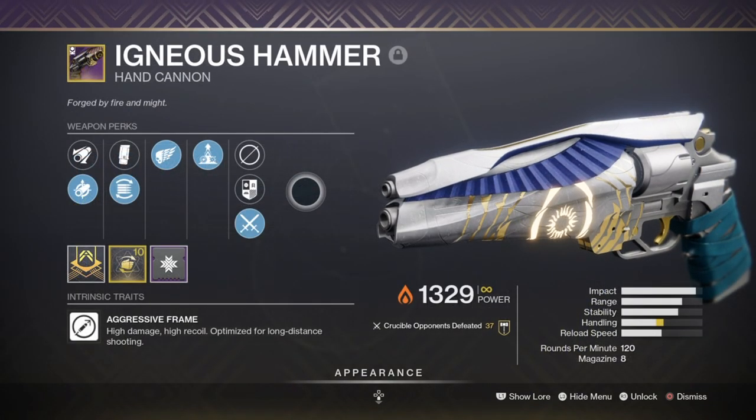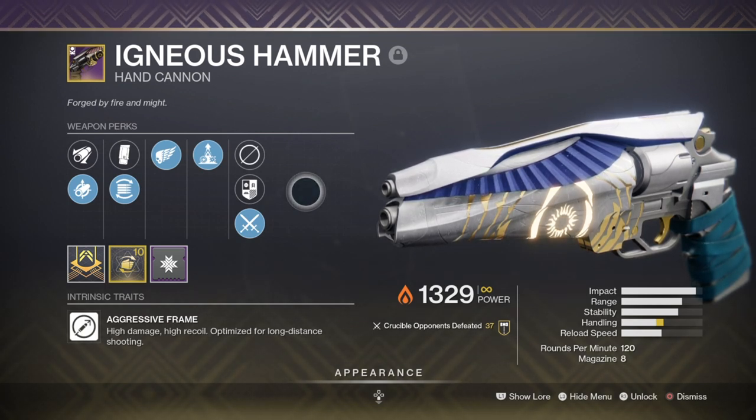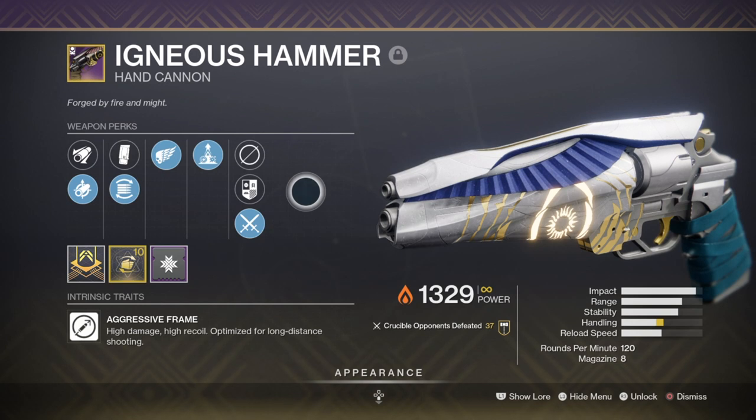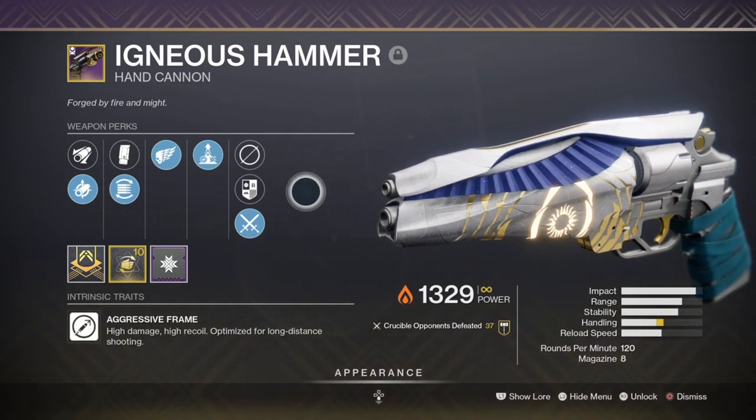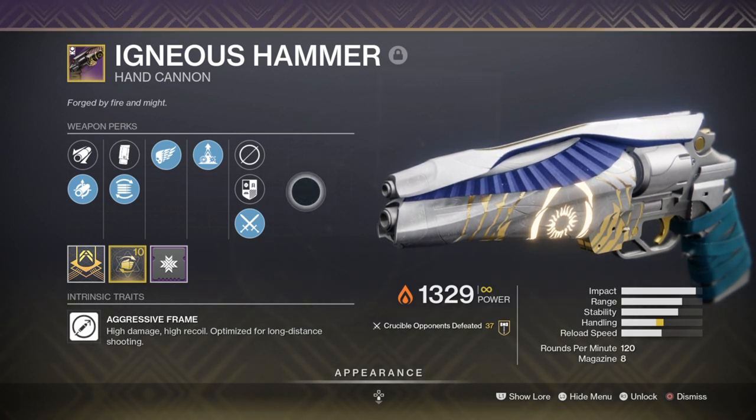My secondary is the Igneous Hammer Adept with Killing Wind and Elemental Capacitor, and this has been one of the best weapons to use in all PvP maps. It has superb range, damage, stability and pretty much everything I ever wanted in a hand cannon. Now, I'm not a big fan of hand cannons in general for PvP as I can never get my aim to correct itself and follow up on my shots well, but over time I've gotten the hang of them and finally found a weapon that feels really good to use. I would recommend you try and get a version like this as the damage-buffing perks are great, but are 50-50 to activate at times.